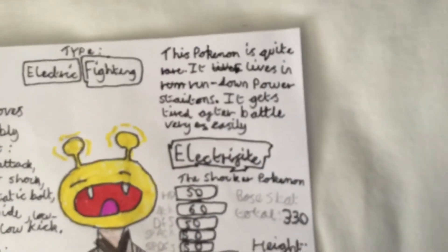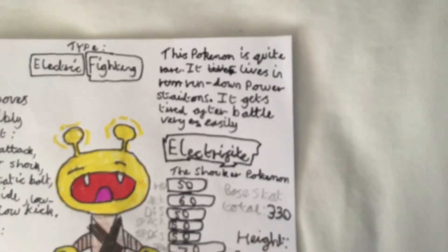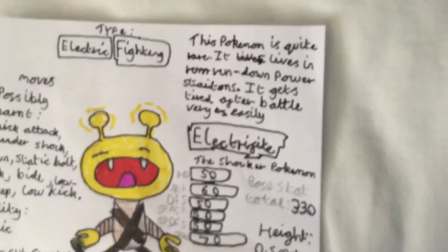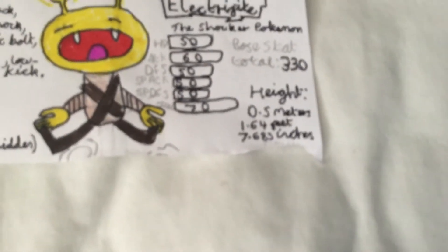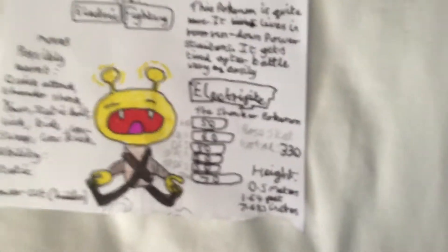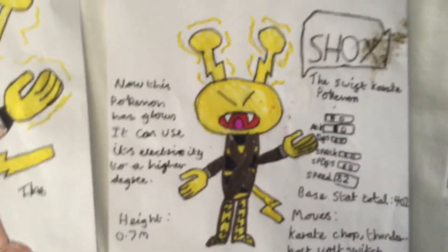The Pokedex entry is: this Pokemon is quite rare, it lives in rundown power stations, but it gets very tired after battle very easily. Its base stat total is only 330, and it's half a meter tall — or in imperial, that's 1.64 feet and 7.685 inches. And that's the first one.